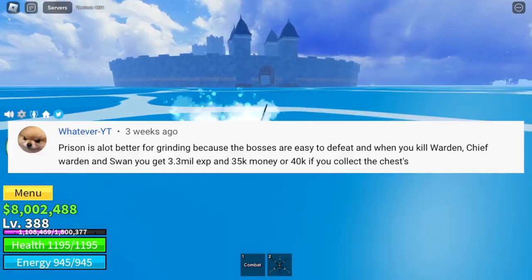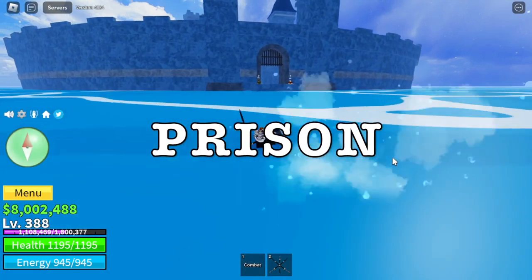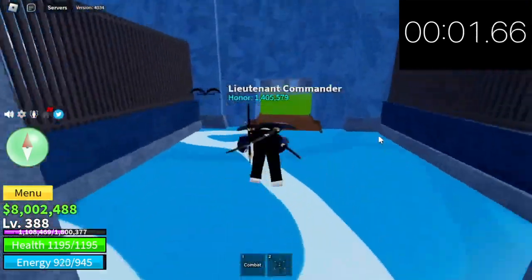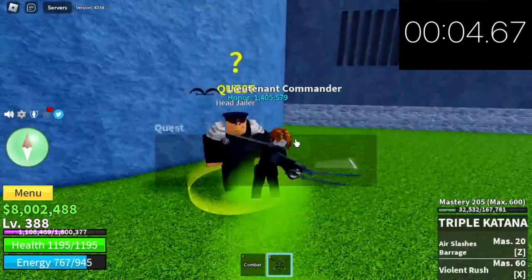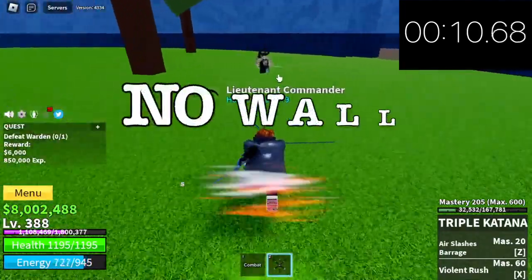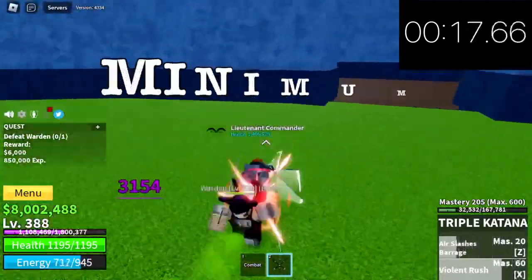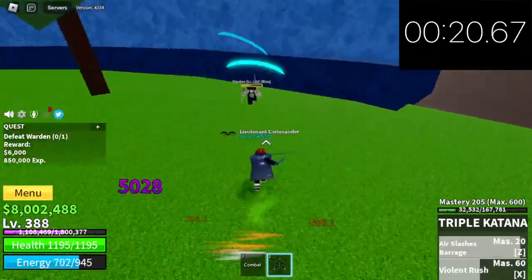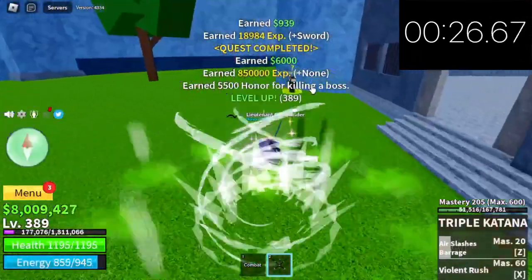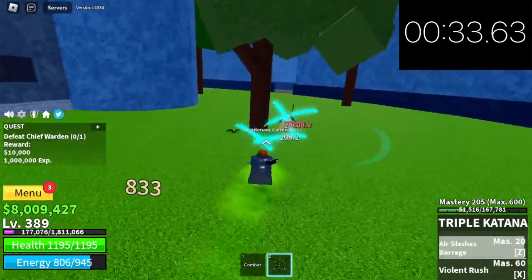Next comment: Prison is a lot better for grinding because the bosses are easy to defeat. And when you kill a warden you will get lots of money. So let's head to the prison — we're gonna time it. Our target is the warden. There are a total of three bosses here and lots of chests. No wall strat, guys, because you will be wasting lots of time. You need to defeat it face to face. You need a minimum level of 240 to start these quests. The most important quest here is the Swan quest because it gives out the most bellies. We're done with the warden — that is 6,000 bellies. Check the time: 33 seconds.